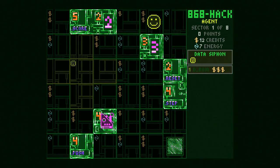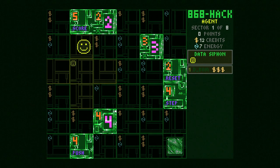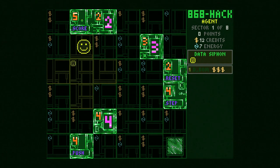Every floor has two data siphons. This next enemy is unique in that it can overlap with those green tiles, which we can't do. Those green tiles are important: the number in the top-left corner indicates how many enemies will spawn if we data siphon that tile. If we data siphon this tile with a five on it, five enemies will spawn — that's a lot, but manageable.